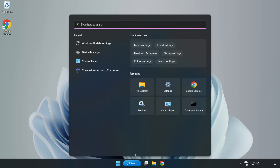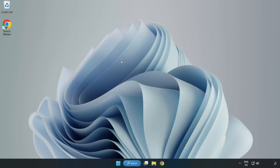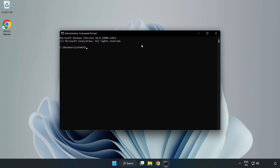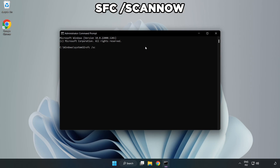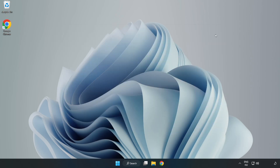Click the search bar and type CMD. Right-click Command Prompt and click Run as administrator. Type SFC /scannow. After completed, close the window and restart your PC.